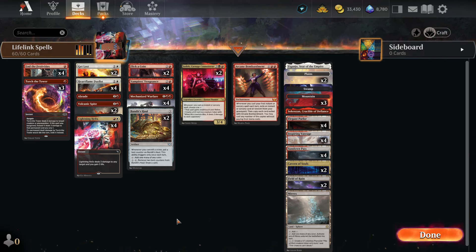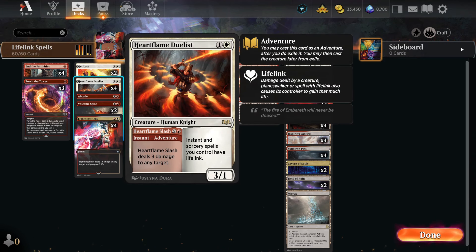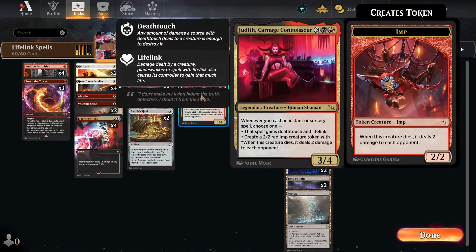I wanted to try out a deck that works very well with Heartflame Duelists, where all of my instants and sorceries gain Life Link. Guess what? There's actually another card that does that. She's called Judith, Carnage Carnosaur. It's a cool name to say.